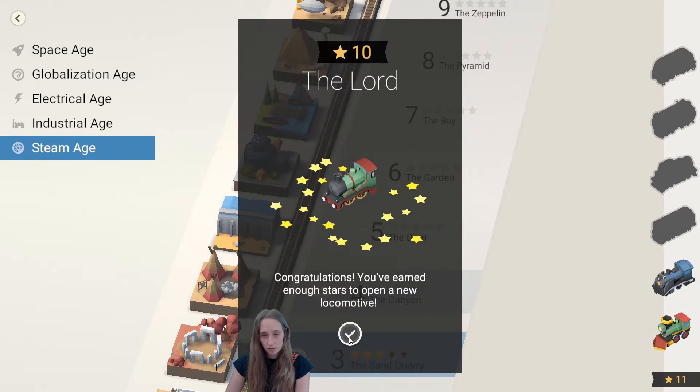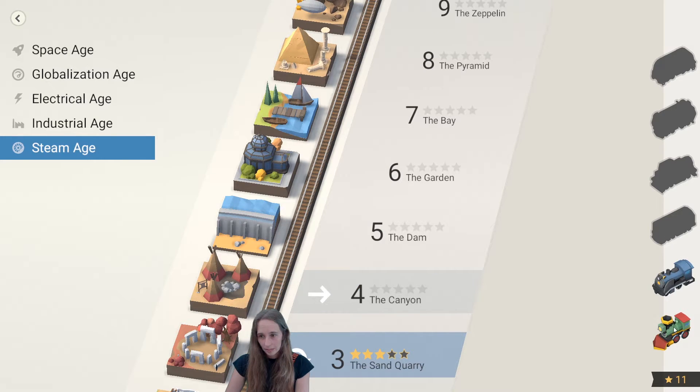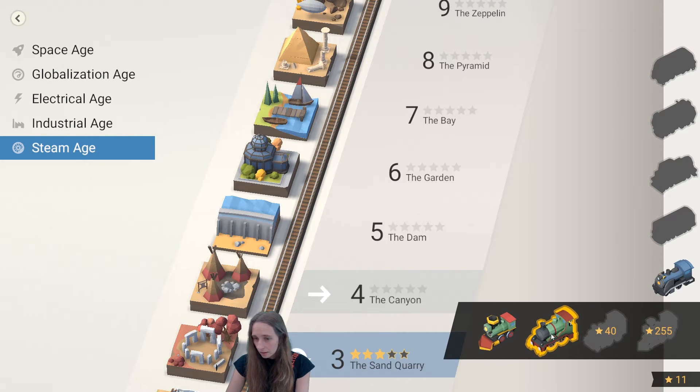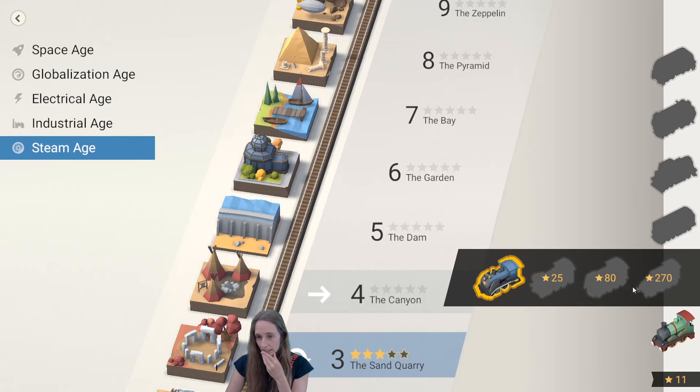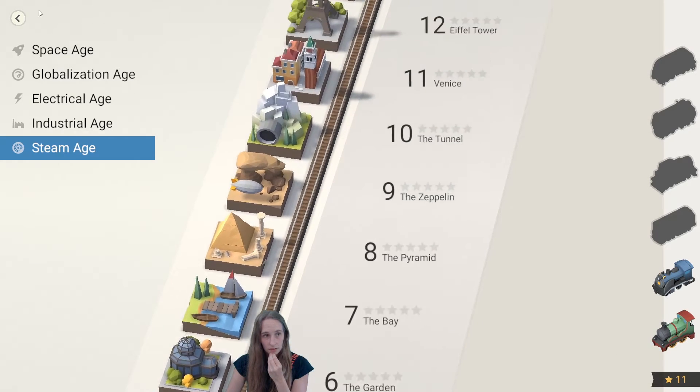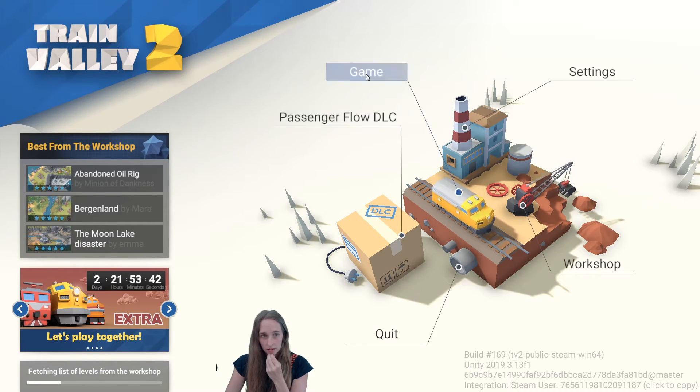I've earned enough stars to open a new locomotive. What does that mean? I guess it's just whatever it looks like. I don't know if it even has any perks. There's a workshop too - so that's pretty nice. Hey everyone, thanks for watching! Make sure you subscribe so you don't miss a thing, and check out verowack.com for everything Verowack related.